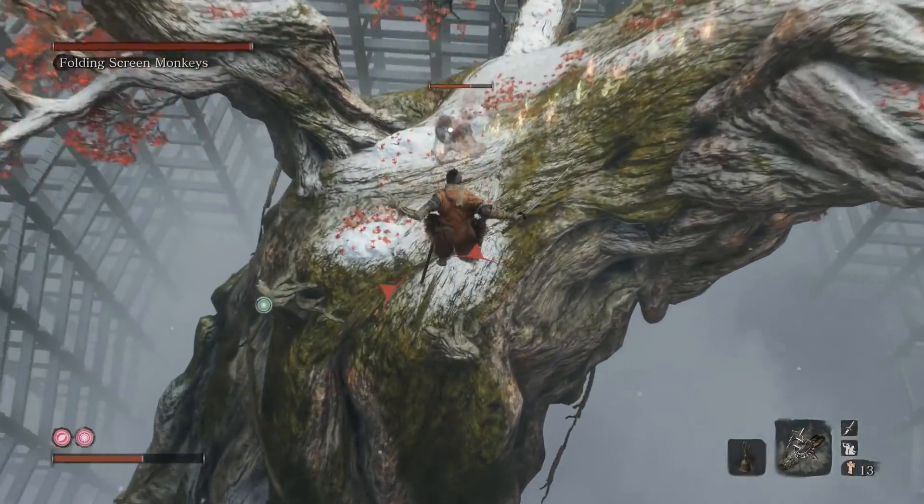Watch out for the terror monkeys that spawn around the map — one will spawn for every monkey you've killed, so as you get closer to the end of the fight, more will be spawning. They're pretty easy to take out. And that's really all there is to the Folding Screen Monkeys fight. Once you take out all four of the monkeys, you're good to go. I actually enjoyed the puzzle of this fight, and to anyone who didn't, just be thankful this isn't the Bed of Chaos.